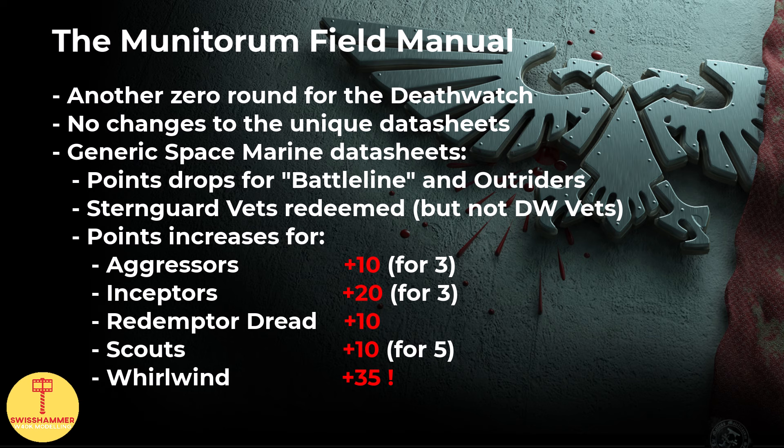Moving on to the Munitorum Field Manual version 1.6, here the Death Watch gets another zero round, with all our unique datasheets remaining unchanged. Anyone hoping for points drops for the Proteus Kill Team or the Watchmaster has certainly been disappointed — myself included.